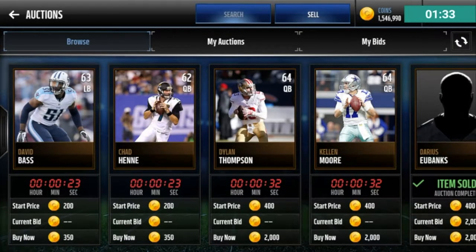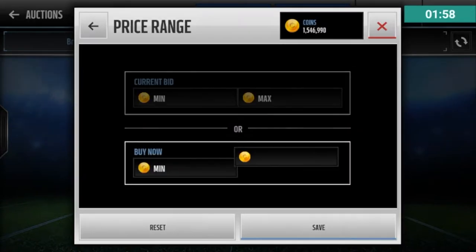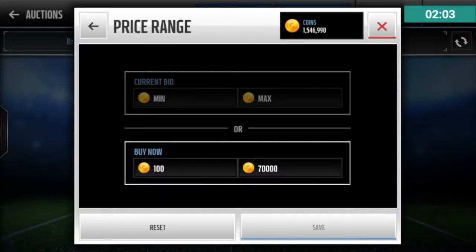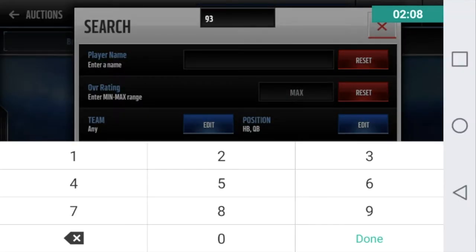Let's start with the backfield — quarterback and halfback. I already put in Richard Sherman, Patrick DeMarco, and Tyler Eifert, so those are 3 positions we cannot build upon, and I will not be using special teams. I measured we have about 60–65,000 coins to spend on each player, but I'm going to bump up to 70k for my backfield since that's the most important part. So at 70k I'm looking at a 93 if possible.